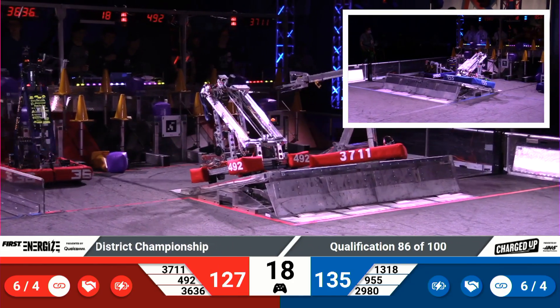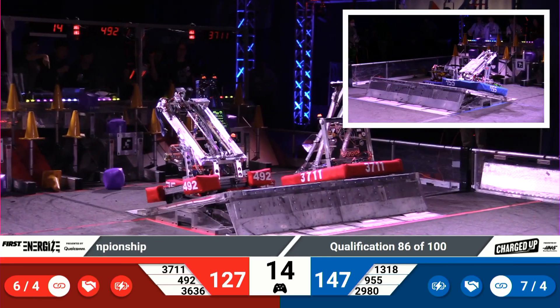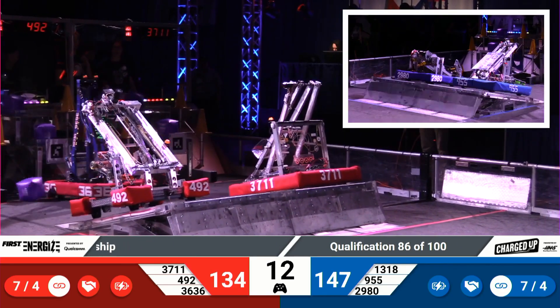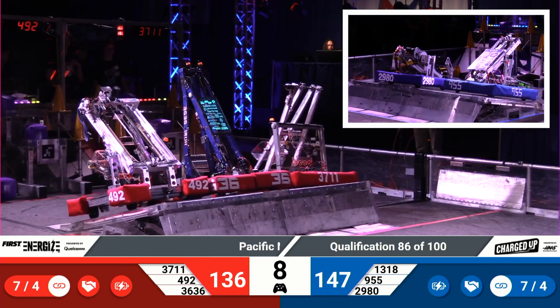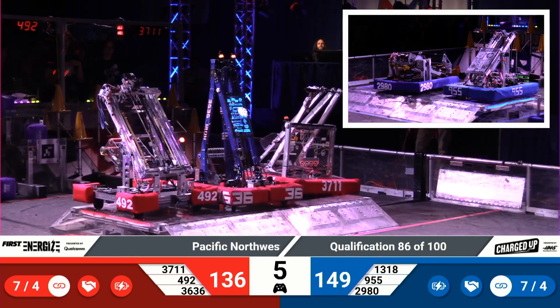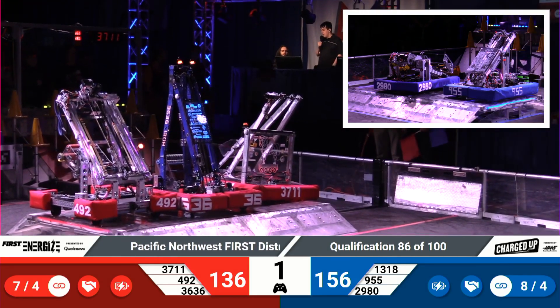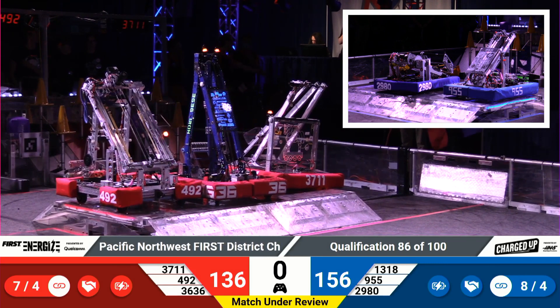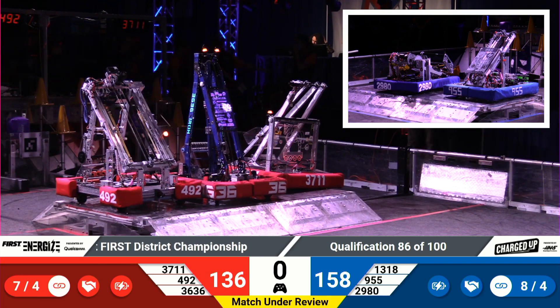20 seconds now as we head into our endgame. Alliances are going to try to go for the balanced charge station. The Red Alliance needing all three robots in order to get the extra points they need to potentially pull out a win. It looks like they're going to have them up there. We'll see if the Blue Alliance does the same — not sure that they need it. 149, make that 156 points for the Blue Alliance as time expires. Your referees and scorekeepers are going to take a quick look at what happened during that match, and we'll have a final match result in just a moment.